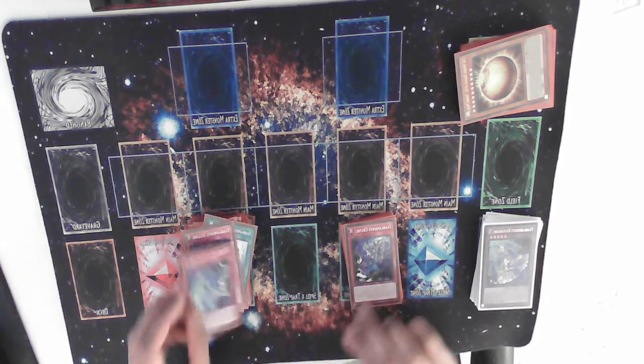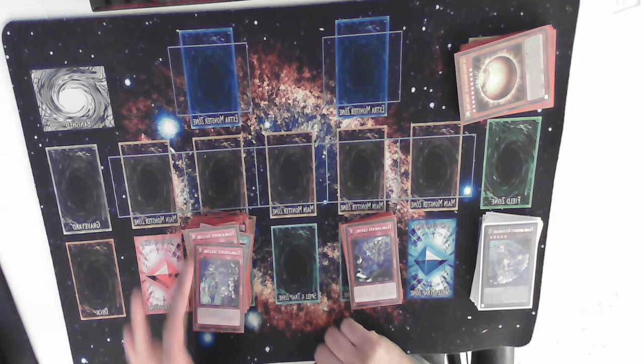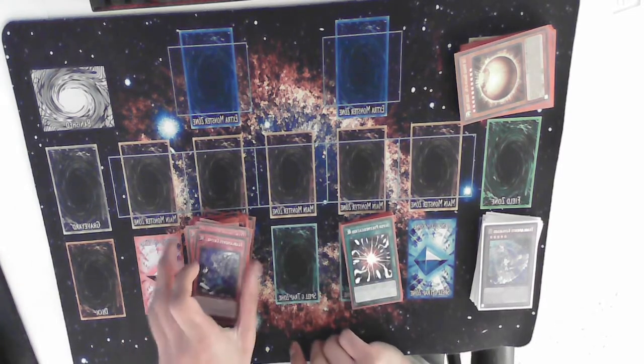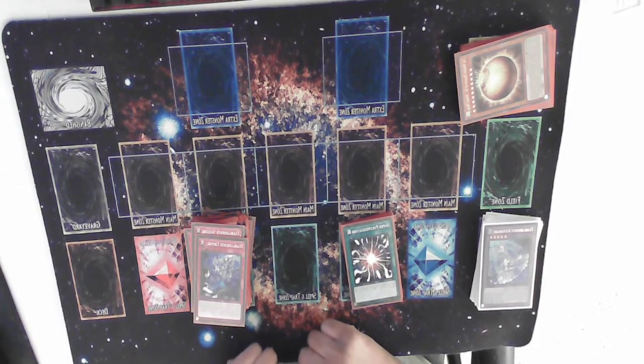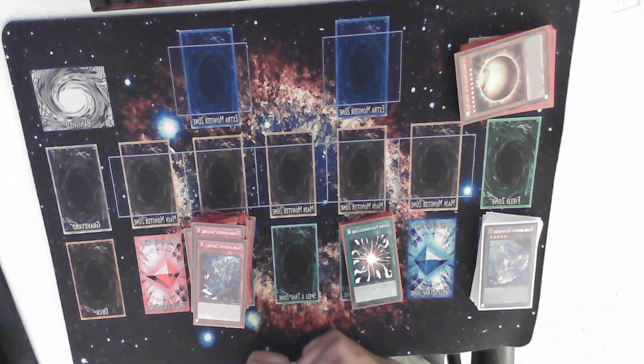2 Sulik — pretty self-explanatory. If you mill one, that's fine because you can search it. It's a continuous negate. 1 Crime — I really liked having this in the main deck. I got to use the effect to add back banished monsters quite a few times, because people were banishing them off Bistials. A searchable counter trap is very powerful. When people tried to Evenly me, I just negated it. It's just a very good card.